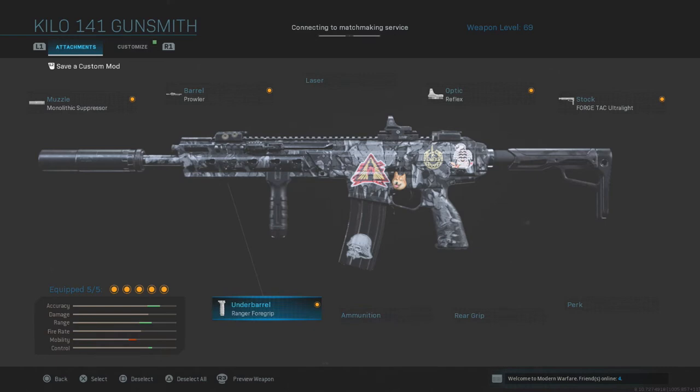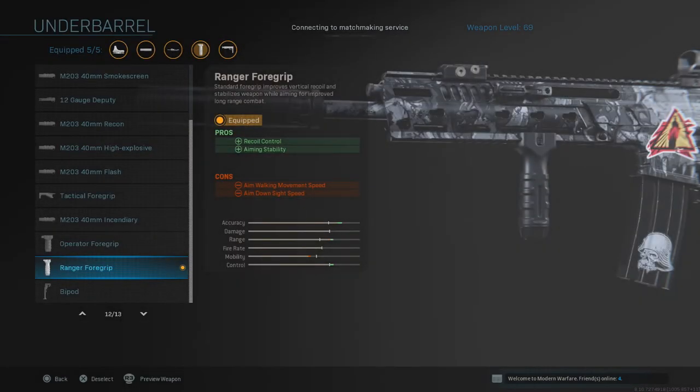The next attachment I'd like to talk about is the Ranger Foregrip. This is very important because if you want to make some damage at long range, this will help stabilize it. It has recoil control and aiming stability, so you can have a lot of control at distance, which is why medium range combat is always accurate. No matter what you do, the bullets are always going to be arriving toward the enemy. I mostly get headshots with this rifle because of this attachment — it's so controlled and settled. Use the Ranger Foregrip to add more accuracy and be more stable when shooting down the field.